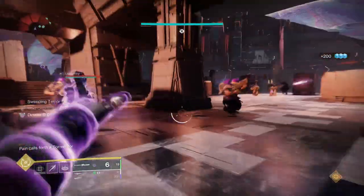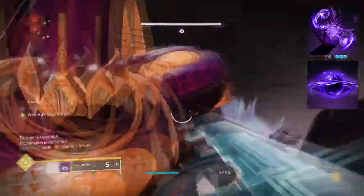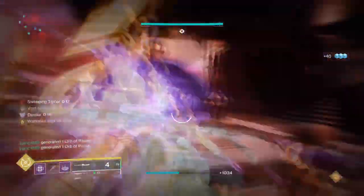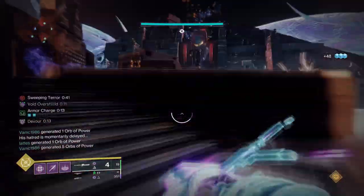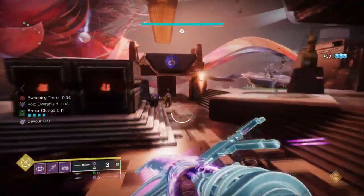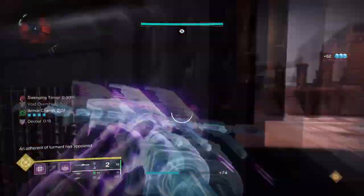To start, you're going to want to have Feed the Void so each time you defeat a target with void abilities, you get Devour. Then you want Charge Your Gods so that each time you place your rift down and hit a target, you will send out a void soul that will drain enemies and grant you grenade and health energy while also weakening targets. Although rifts will be used mainly for healing when things get bad, using Child of the Old Gods will grant us a lot of benefits. I would advise you to use Chaos Accelerant as an in-between depending on the activity and difficulty.